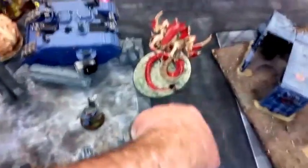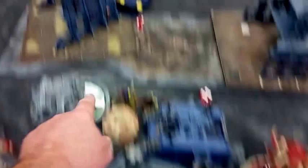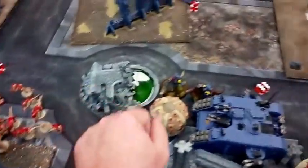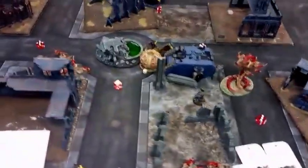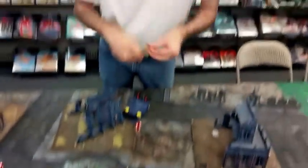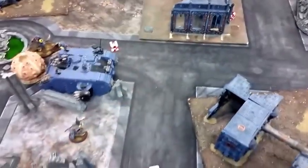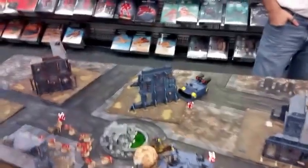Top of five — finally finished off his guy, moved this way. He did too many wounds and killed my Hive Tyrant. Lost Synapse — those guys are running away. Going on to the bottom of five. Charged in, tried to do well. Moloch mishapped again, got screwed. Going to go ahead and concede. John's got ten victory points — ten with Linebreaker because he would have gotten it — and I've got a measly three.